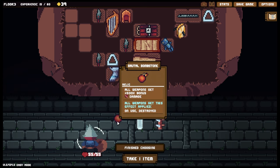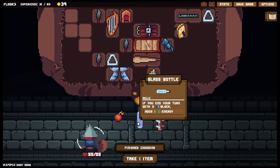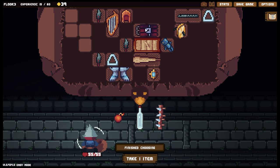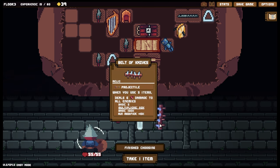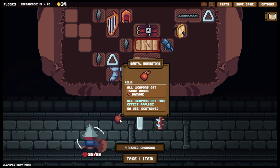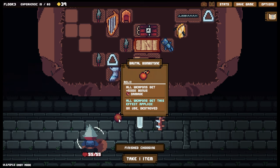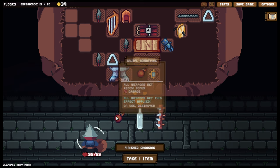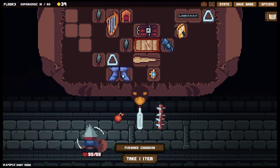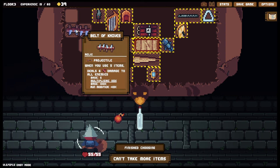When you use five items, deal six damage to all enemies. Or the Brutal Bomb Stone — all weapons get 500 bonus damage on use, but then it's destroyed. This wouldn't be a bad choice if you had weapons like the Moth Bomb. If you end your turn with zero block, adds one energy — well, we won't actually be able to do that because our armor is going to give us loads of block anyway. I think it has to be this, but I could see ways of using it if you had some way of generating shivs, or for example if you had the Coral.